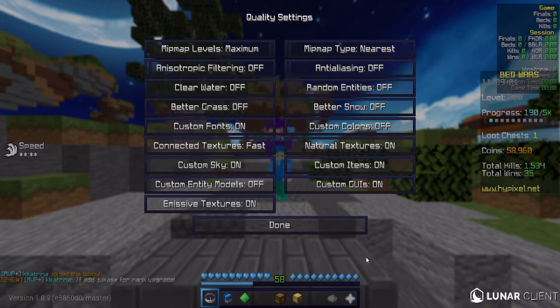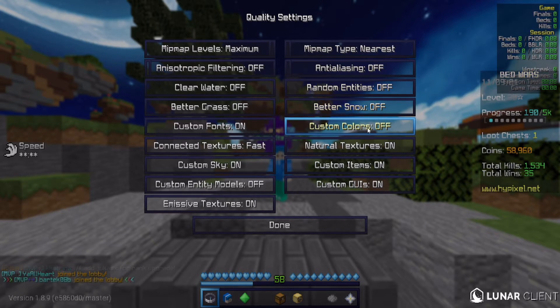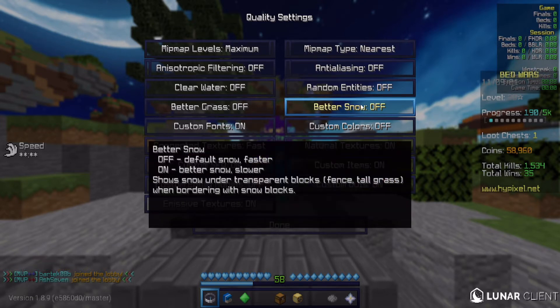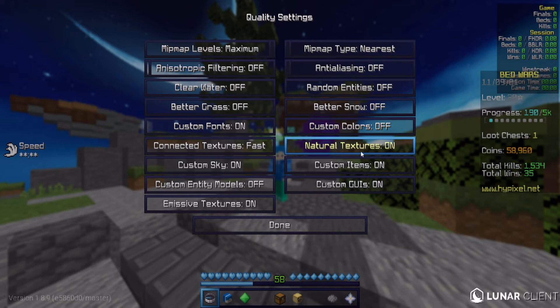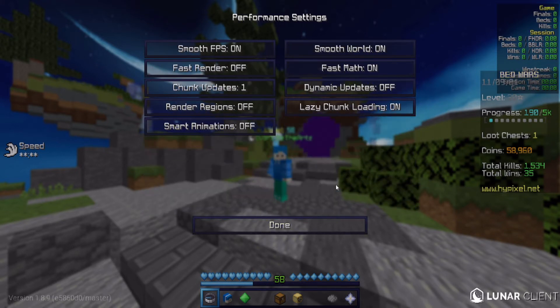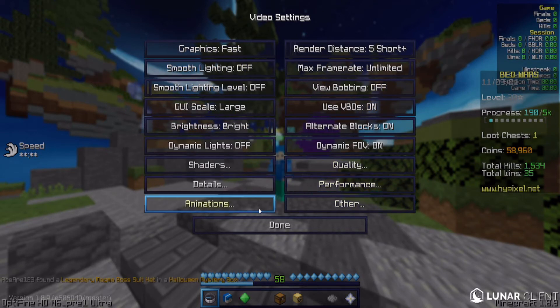Now let's go to Quality settings — pause the video and copy these settings, they're pretty good for increasing FPS. Turn off Random Entities, Better Snow, Better Grass, Clear Water, and Custom Colors. Have Natural Textures on and Custom Items on — just turn off the non-essential stuff. Now go to Performance: Smooth FPS — not many people talk about it, but for me it helped a lot, so have it on. Fast Render you can leave off.